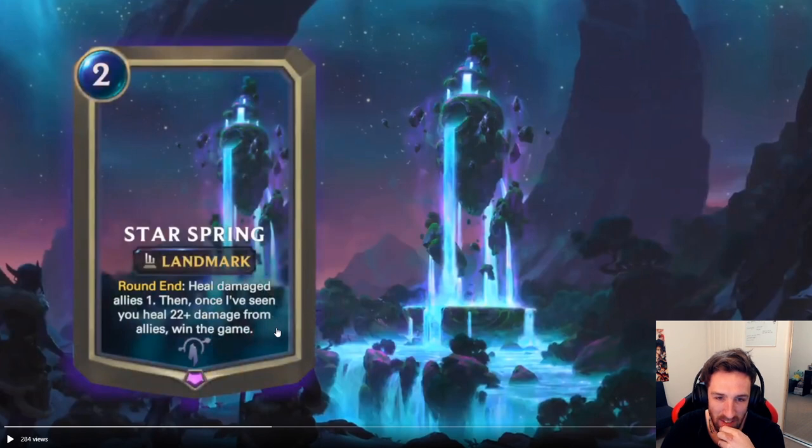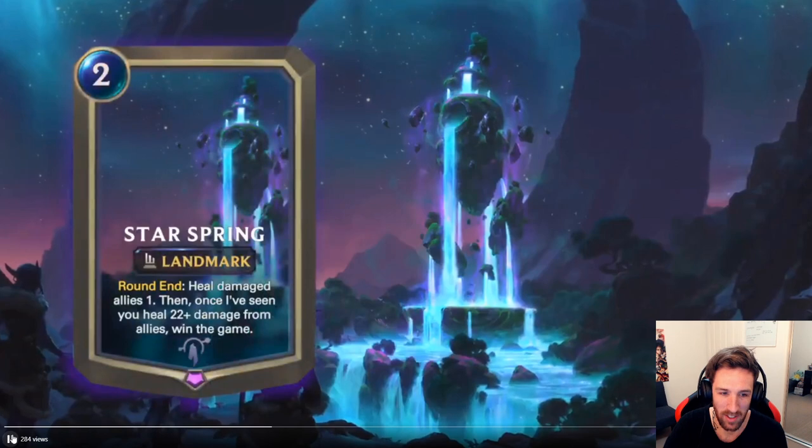Realistically, allies doesn't include your face, by the way. So: heal damaged allies 1 each round, and if this landmark has seen you heal 22 or more damage from allies, win the game. Brilliant. Gonna have to protect this landmark at all costs.